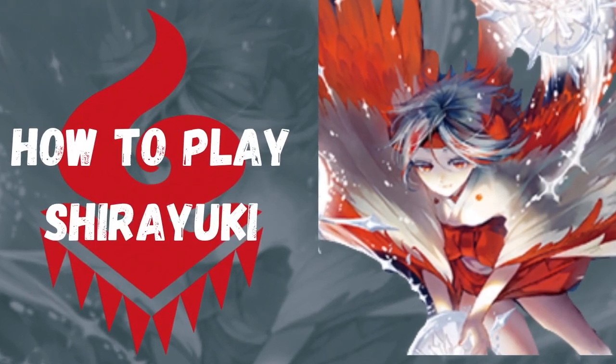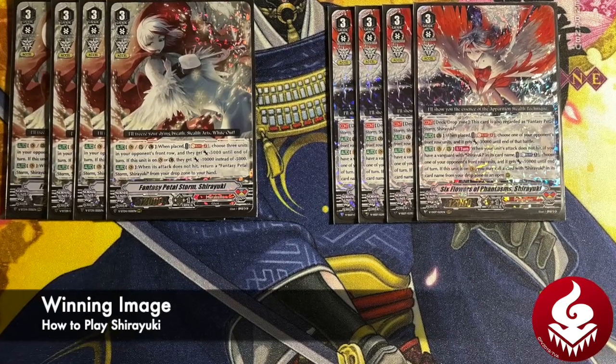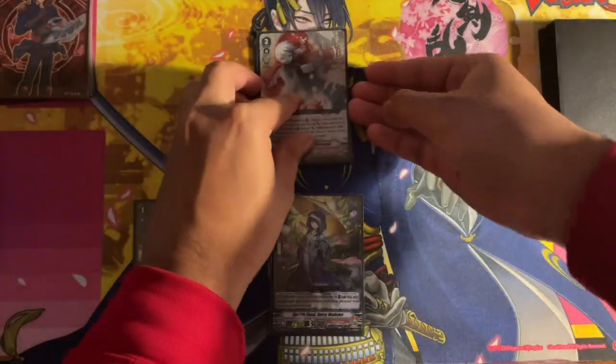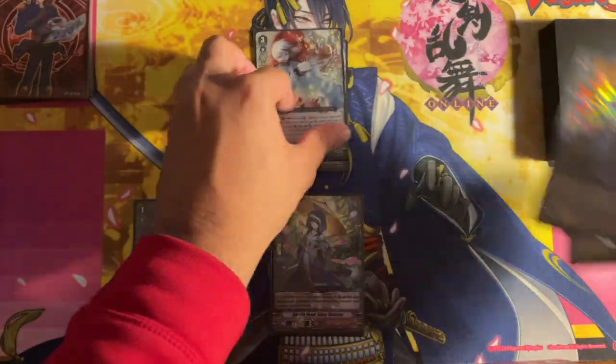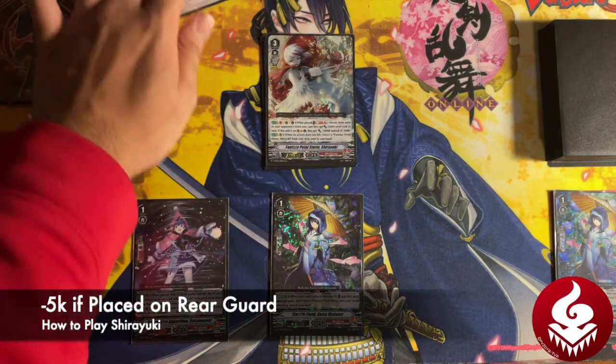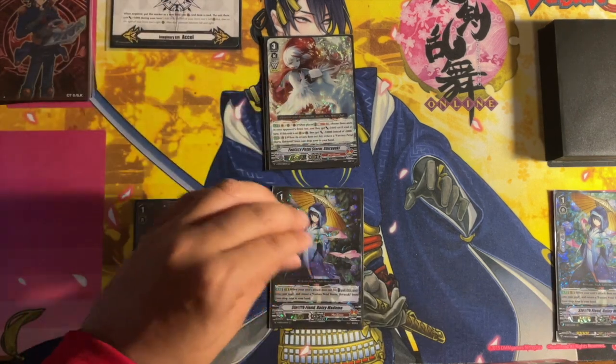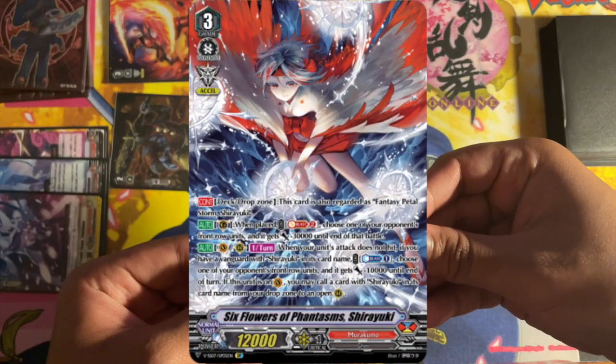How to play Shiryuki in two minutes. This deck's main winning image focuses on creating unblockable columns for your opponent via Shiryuki skills. The OG Fantasy Petal Storm Shiryuki, when placed on vanguard or guardian circle, at the cost of soul blast, can subtract 10k from three of your opponent's front row units, putting their vanguard at a lower power so they have a hard time guarding.